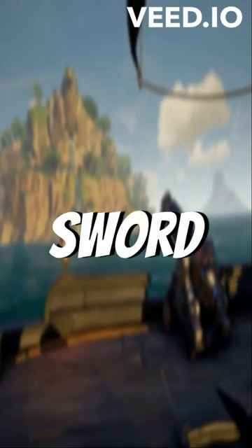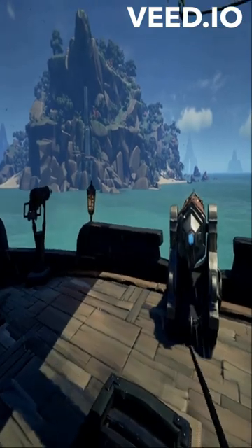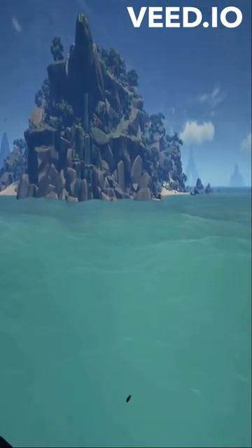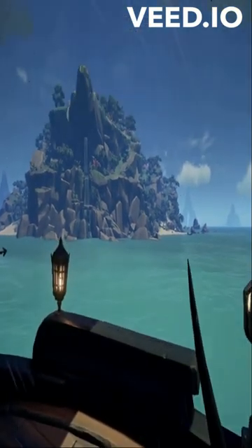This is how to do the jumping sword lunge in Sea of Thieves. Everybody knows how to do the normal sword lunge, which is great when fighting enemies, but what about when you want to lunge off the side of your boat to an island?